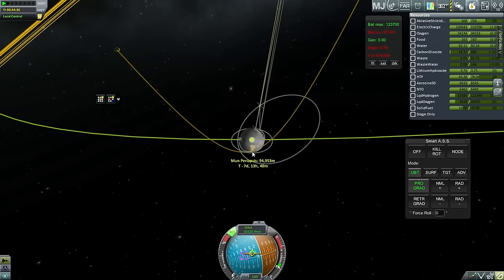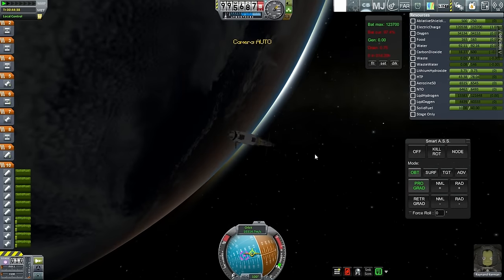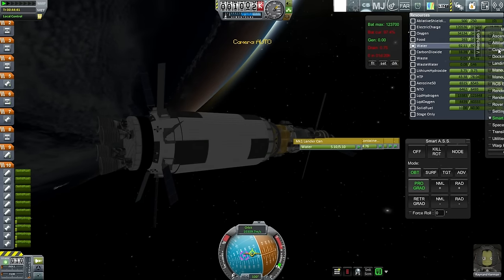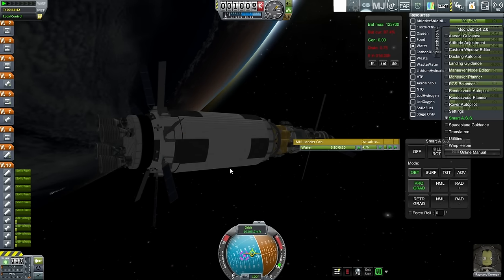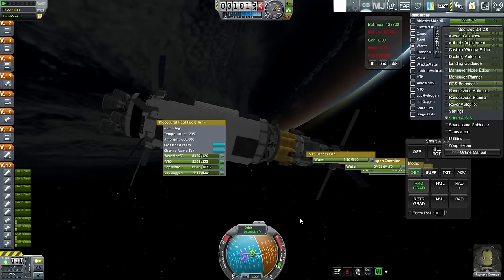Our resources are exactly what we expect them to be and everything else seems configured right. We've got our periapsis — we'll make it nice and tight at 58 kilometers and go from there. We are on our way. I'm going to reconfigure my custom windows on the way, and we still have plenty of RCS fuel for the maneuvers.